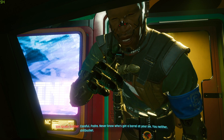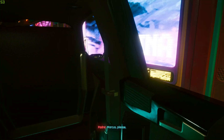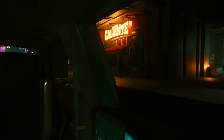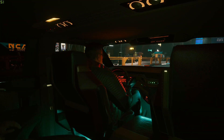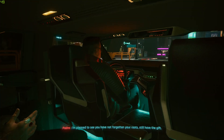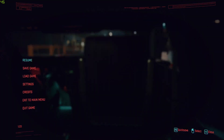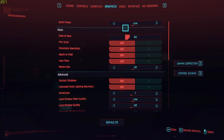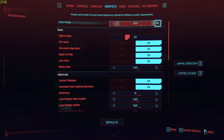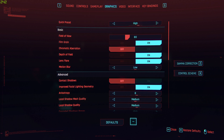We'll try different graphic settings. I don't want to change a lot of individual options — I'm only setting the default quick presets because it's easiest. Let's go on medium to see the difference. We are on medium right now and there is a real difference — it's 41, 40 frames per second. It's working really well.